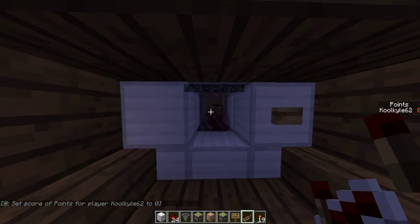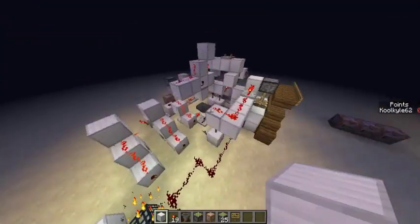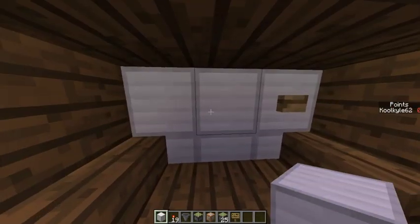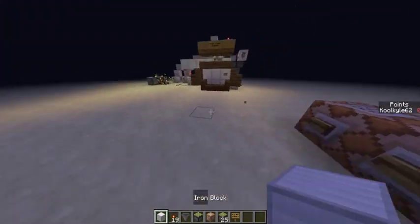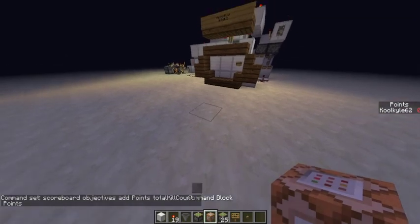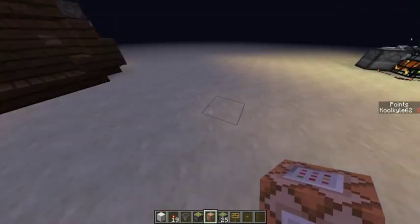And that is all. You can see it says Pack-a-Punch, the machine appears, and you can get your upgraded items. The commands, download link, and filters link will all be in the description. If you want any other tutorials, you can request them in the comments. I've had requests for scoreboard and random box tutorials — I'll put a download link for the random box. The scoreboard is pretty simple but if people keep asking I'll do it. Thanks for watching — see you next time.